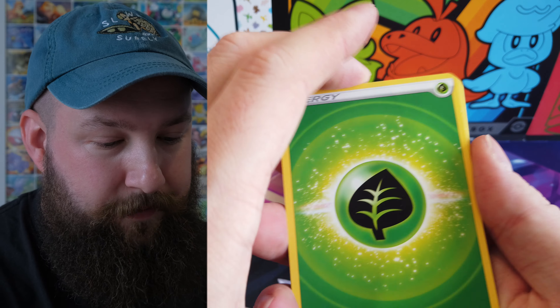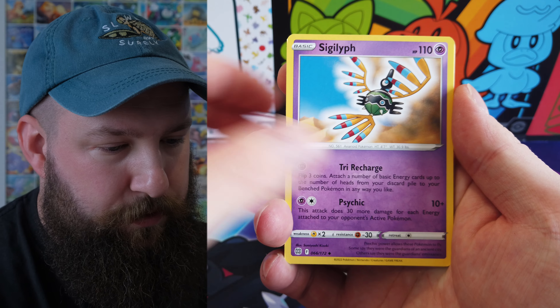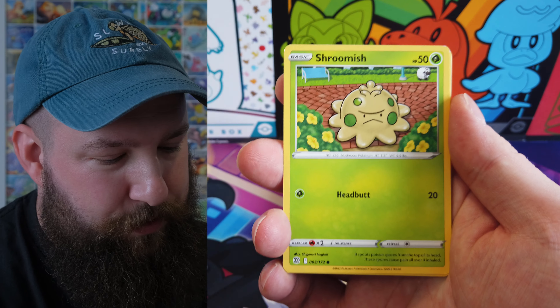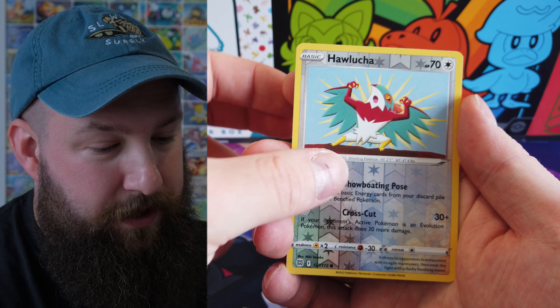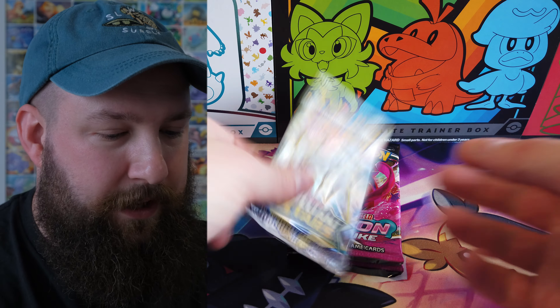We could always get a trainer gallery. We've got a leaf energy, float saw, Siglyph, Grodant, Shroomish, Purloin, Duskull, Sneasel, Corphish, reverse Togedemaru and a non-holo Glace. So no extra pack there.